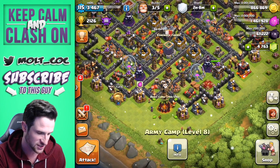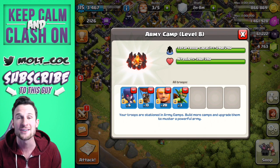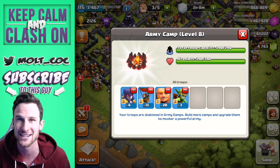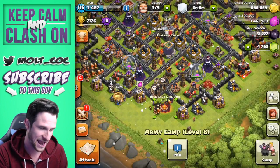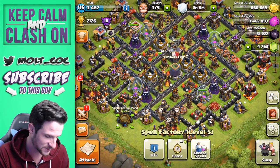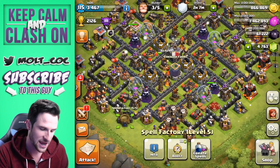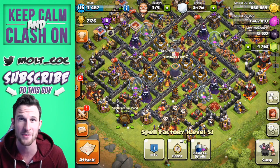For the GLITCH attack strategy we've got 20 giants, 13 loons, six witches, and just three goblins to fill in that extra spot in the camps. For spells we're rolling with two heal, two jump, and one lightning. Let's see how well we can do.